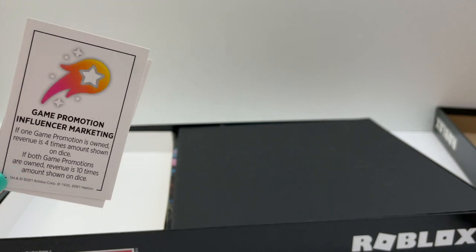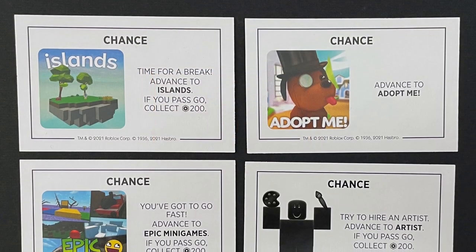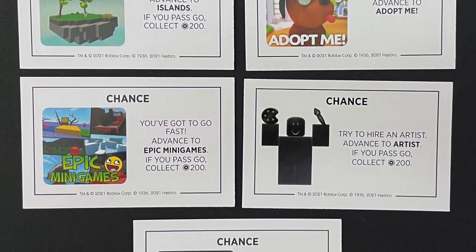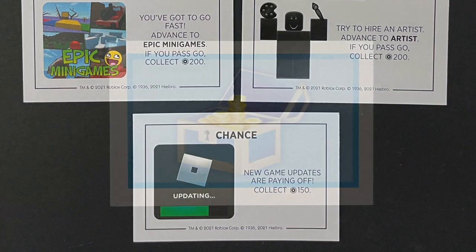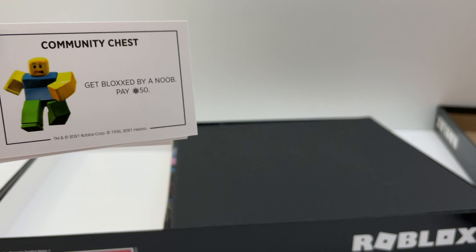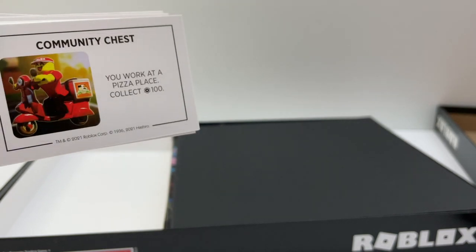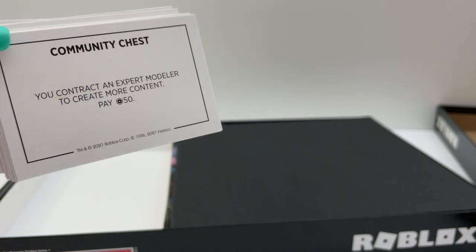And then you have these two special cards: stars program, influencer, and sponsored ad. These are the chance cards — I like the games they picked, these are good. These are the community chest cards. They made these community chest cards great and fun. Except a sparkle time fedora does not go for a hundred Robux, and I think you should pay your modeler a little more than 50 Robux.